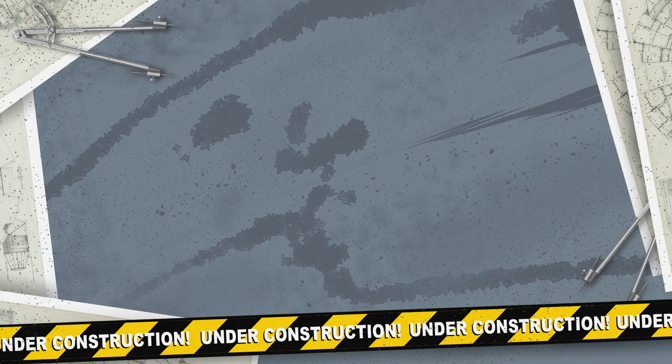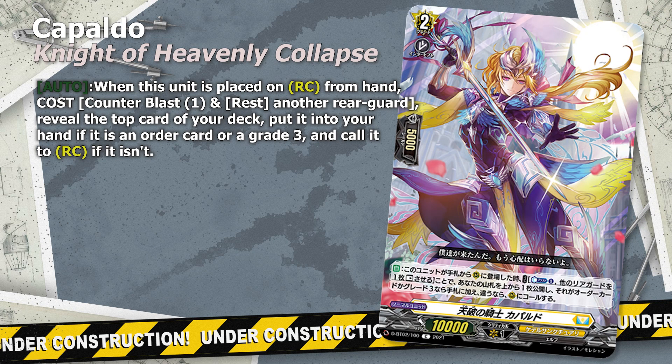Besides Maka, we also have the new grade two Darkness Maiden Maka. She is an excellent 15k beater for pressure columns, but more importantly it allows us to turn any of our rear guards into a potential new grade one from the top five cards of our deck. We also have another grade two, Night of Heavenly Destruction Capalt, which allows us to get either our Persona Ride copies or Order cards into our hand, with any other type of cards being superior called to the field. You need to rest the unit, but as soon as we immediately retire those cards, we don't feel the negative downside. So Capalt is effectively a Counter Blaster plus one skill.